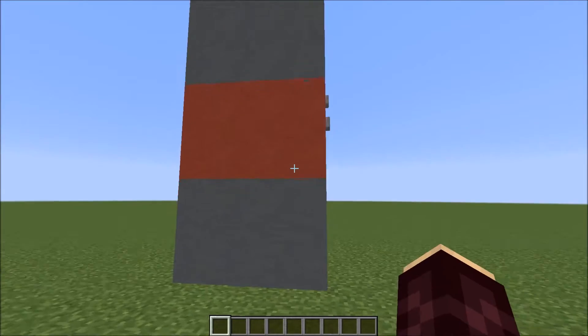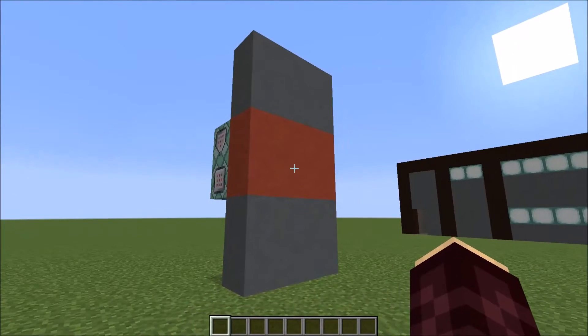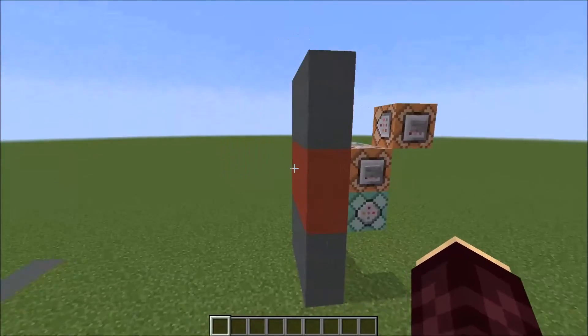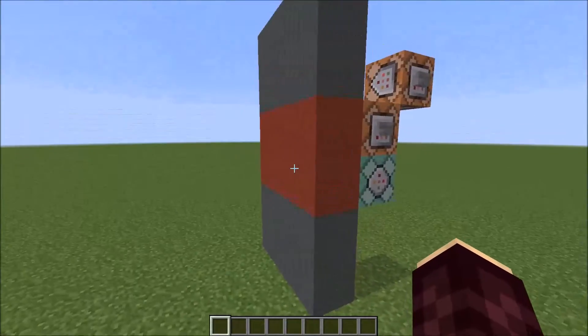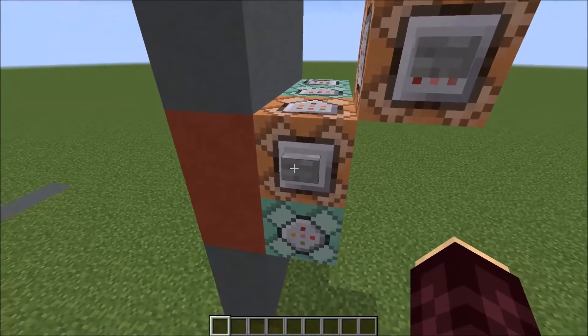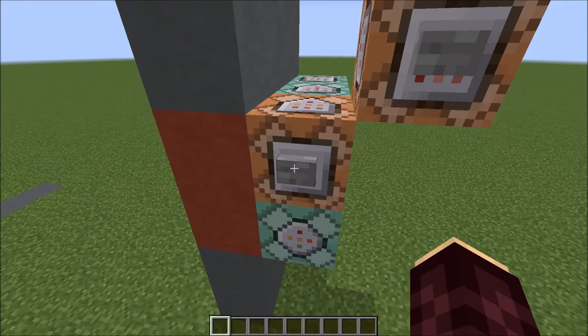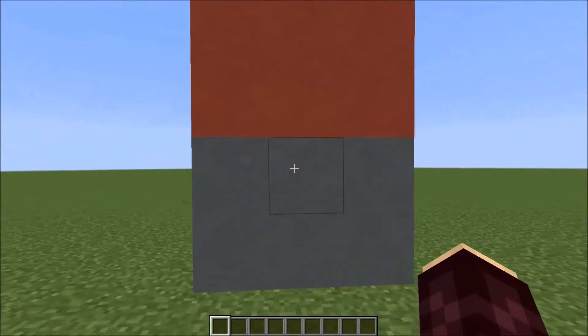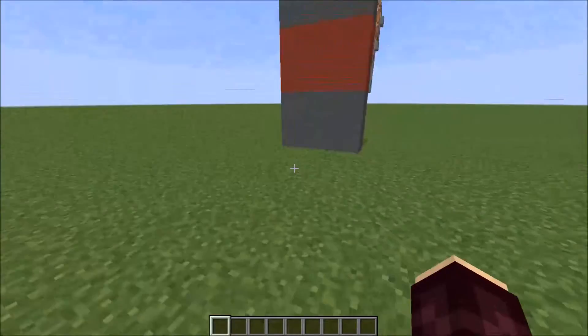The third advantage is that these blocks can be configurable in how much they bounce the player. At the moment I have ten shulkers inside each of these blocks, but if I press the button a few more times — fifteen shulkers inside there — now I'll get bounced back even further.